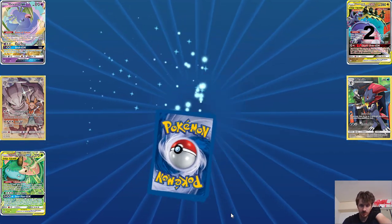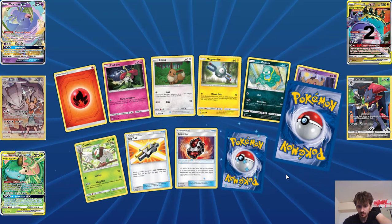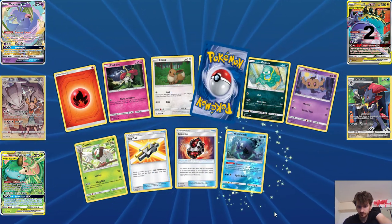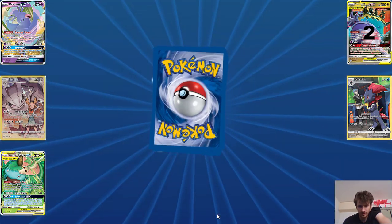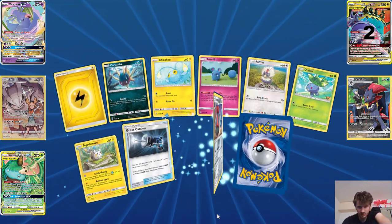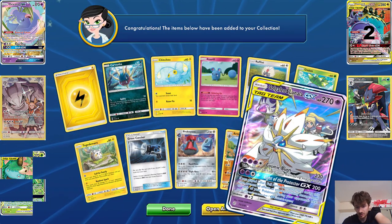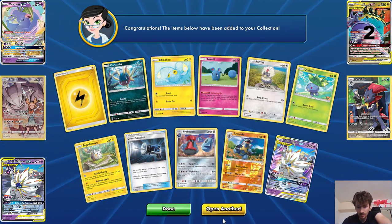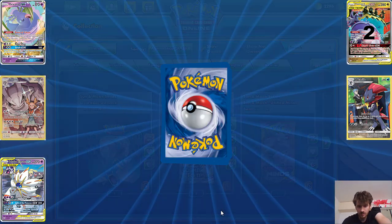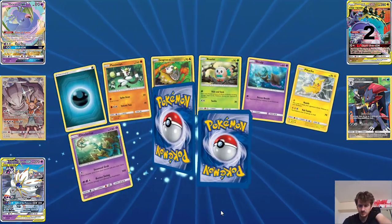Last ten packs — come on, it's pretty good. I think the regular half art Arceus, Dialga and Palkia is probably the best card to ask for right now. Hopefully we'll get something good at the end of these last few packs.